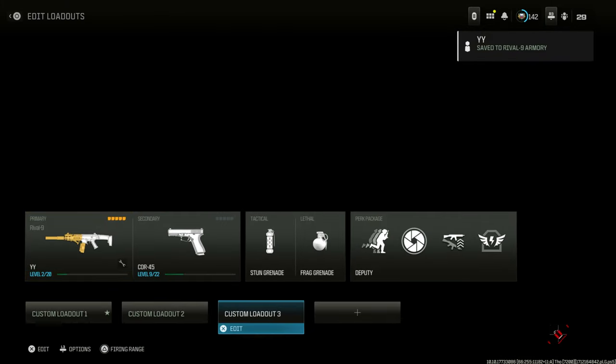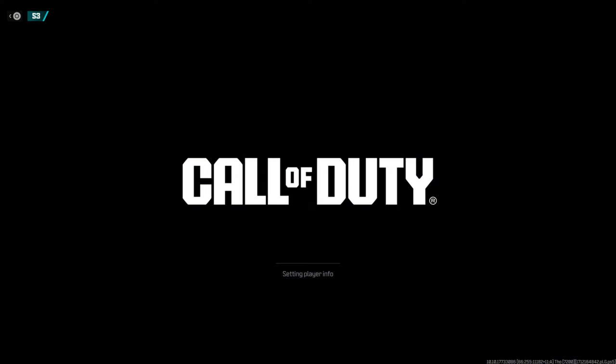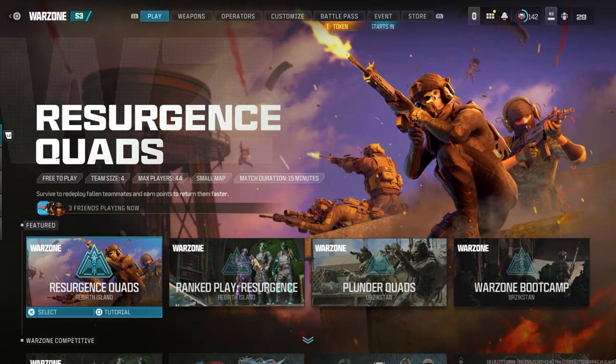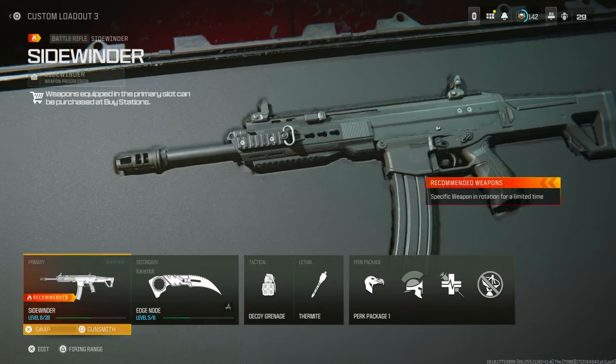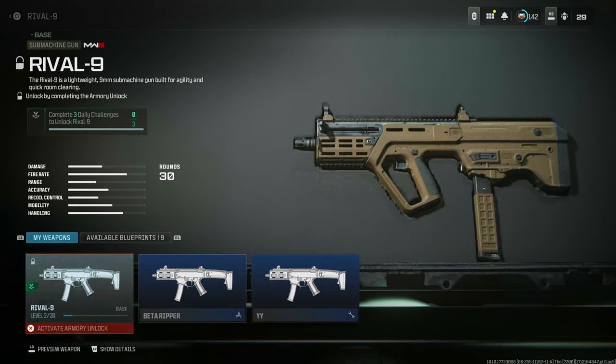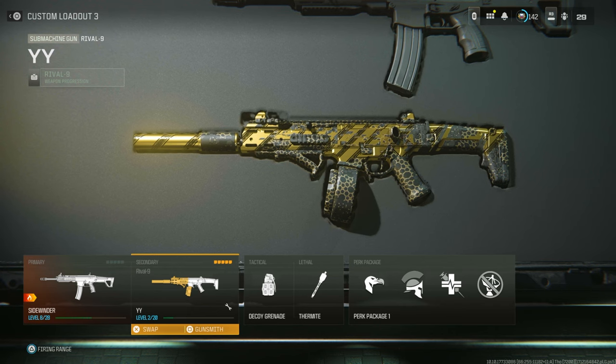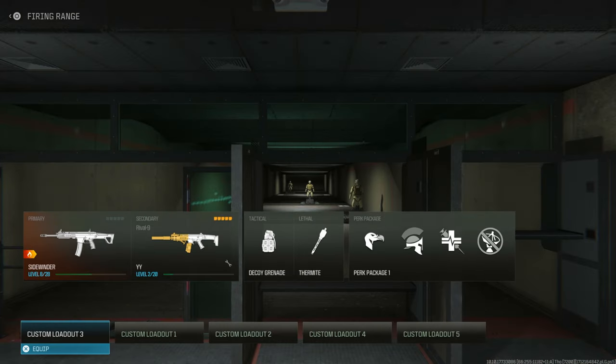It's going to be saved. Now when you go back to your multiplayer, you're going to see that you have the actual class there. Go to the Weapons — I'm going to go to the Secondary, go to the SMGs. That was the Rival 9 that I just saved. As you can see, I've got the Blueprint YY right there that I can use right now in Warzone and Modern Warfare 3 multiplayer.